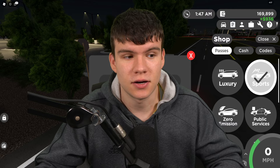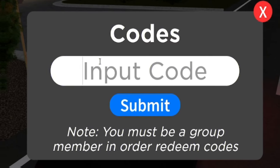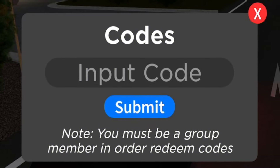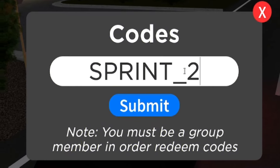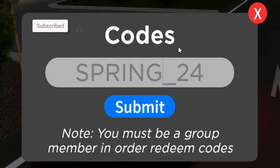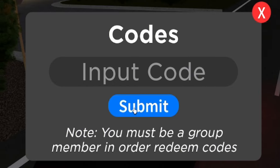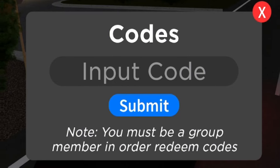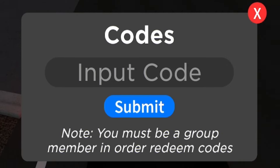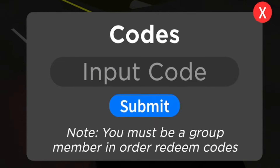The first code today is the new spring code: spring_24 — that's S-P-R-I-N-G underscore 24, not 'sprint.' Redeem that code and it will give you 25,000 cash. Unfortunately, I can't redeem it right now because I'm not in the group — you must join the Roblox group in order to redeem this code, so just keep that in mind.